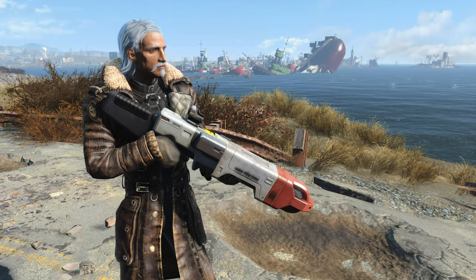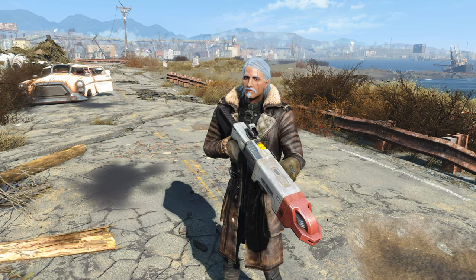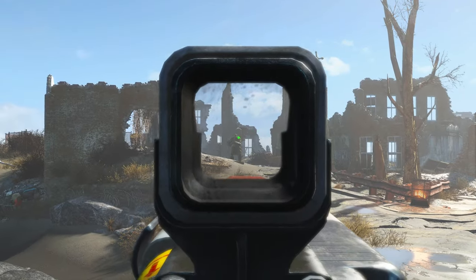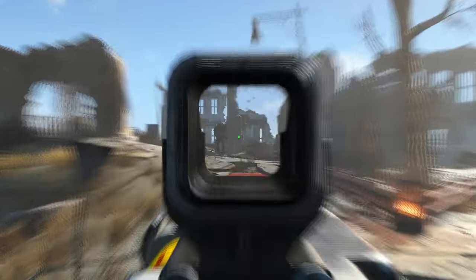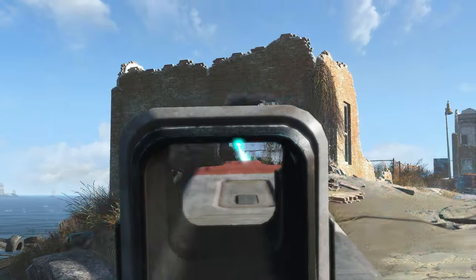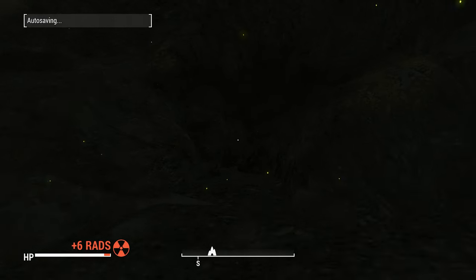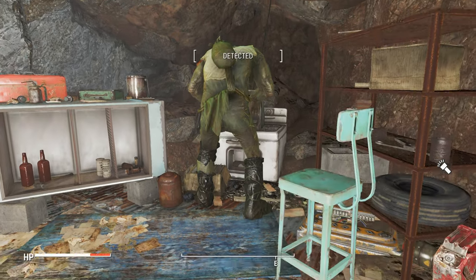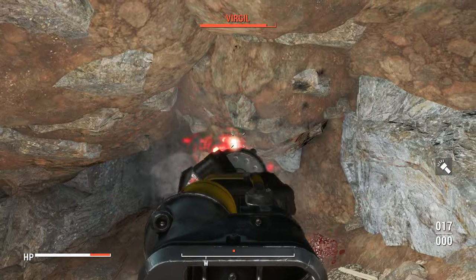Are you a Brotherhood member who hates the abominations that plague the wasteland, including vile super mutants? Then look for a rogue Institute scientist named Virgil and steal his laser rifle. Virgil's Rifle is a unique Institute rifle featuring the Mutant Slayer's effect, dealing 50% more damage against super mutants. It comes equipped with a gamma wave emitter, improved long barrel, full stock, medium night vision scope, and fine tuned beam focuser. Travel into the Glowing Sea to find it — spoiler warning if you haven't played. The weapon is carried by Virgil and can only be acquired through theft or by killing him. Note: if you don't give Virgil the serum and make him attack, you won't get the rifle, so be careful.